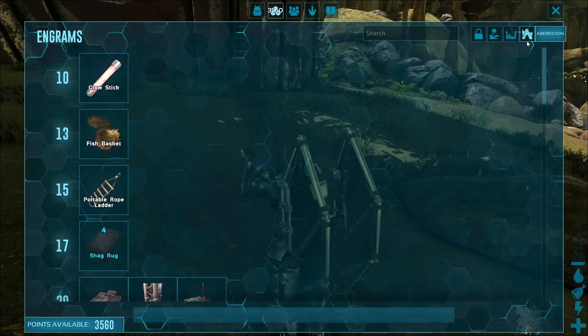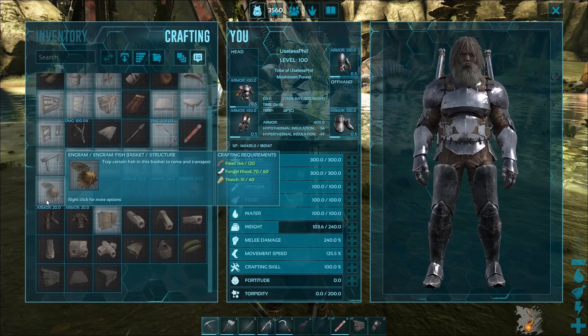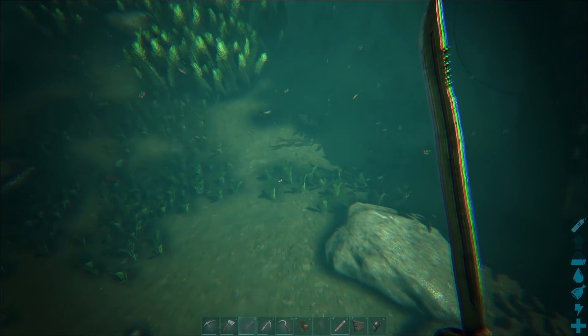The fish basket is a very early game item that's made available at level 13 of Ark Aberration. In order to make it, all you need is 120 fiber, 60 fungal wood, and 40 thatch. You make it in your regular inventory — no need for a smithy or anything like that — and once you have it, you just need to know how to use it.